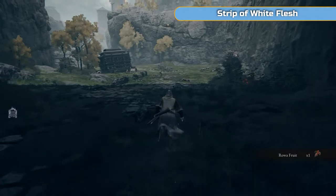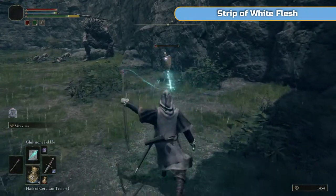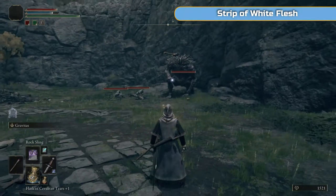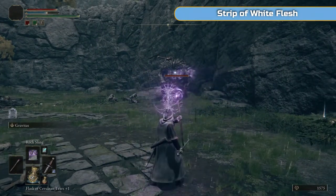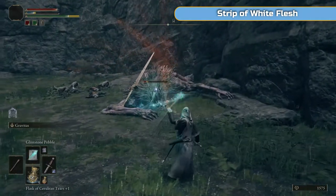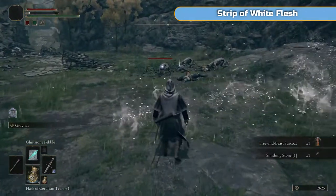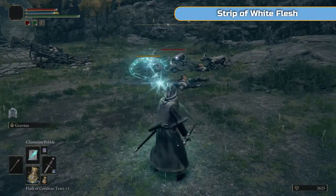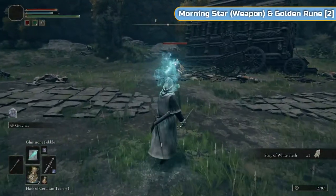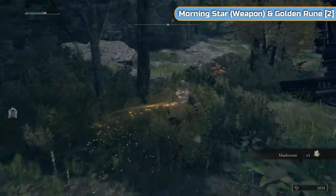We're going to continue heading south. There's no map as of yet so I won't show you exactly where I am, but it's pretty much just one path all the way south. We've got a few soldiers here — there's a war, a battle going on down here. We've got the giants who are on the side of the Godric soldiers. I'm not actually quite sure which are which yet with regards to the soldiers. There's a strip of white flesh — you get those usually from crabs. You can use it to craft medicinal things.